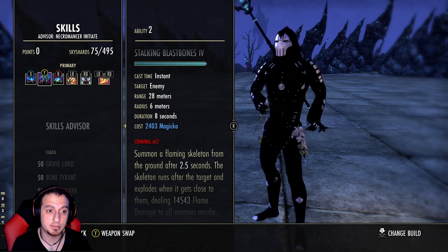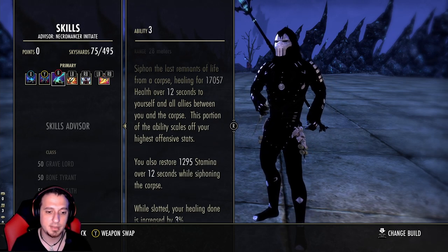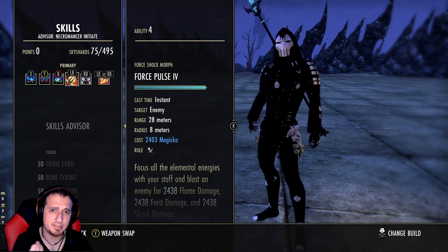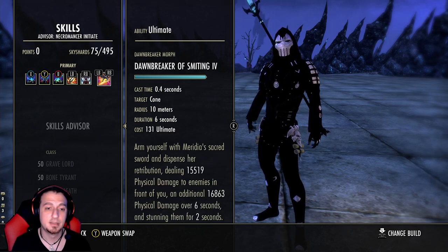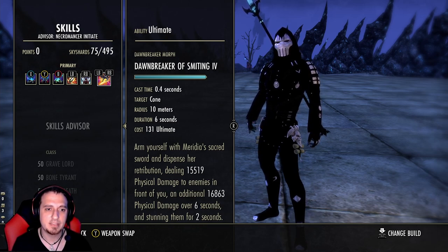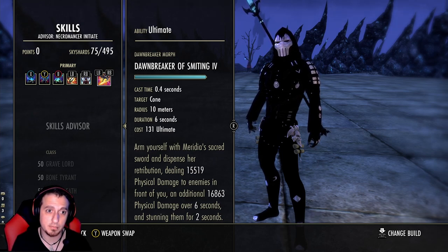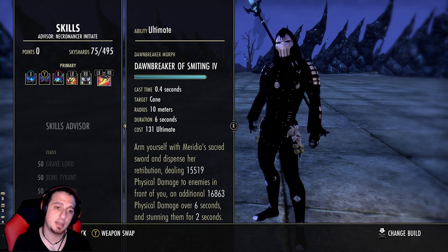Blast Bones is an absolute must — you line this up with your burst combo. Running Mortal Coil on the front bar: it doesn't cost anything, just costs a corpse, restores Stamina, and also increases your healing done. We have a lot of healing over time effects on this build, and having it on the front bar means we don't have to be on our back bar as much for ongoing healing. Force Pulse — you can slot Elemental Weapon instead, total preference. Degeneration is our source of Major Sorcery. Then we're running Dawnbreaker Smiting — you can run the Flawless Dawnbreaker morph that gives spell damage, but I run the one that stuns because I don't always rely on my full burst combo. Dawnbreaker Smiting is what we use to proc Hrothgar without using Dark Convergence, and it also gives us full damage on the front bar via the Fighter Guild skill passives.